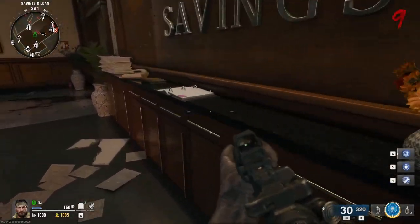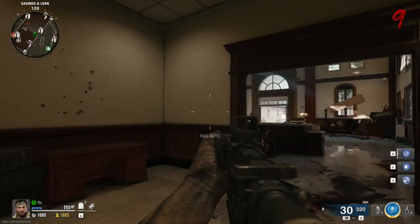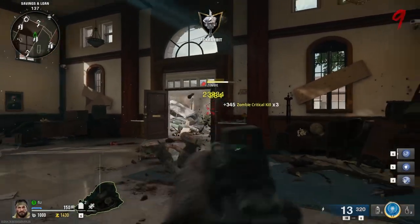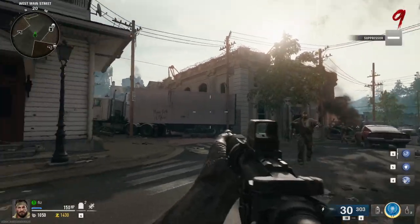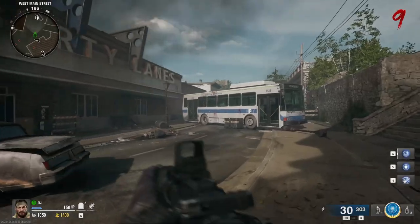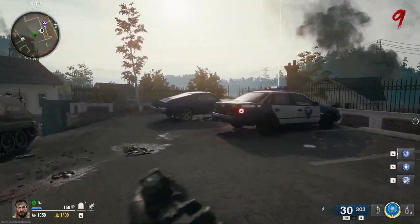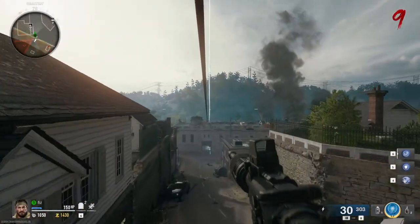There must be stuff in here somewhere. There's a vault — enter the vault combination. Where the hell do you get the vault combination from? I need to figure out more about these purple aether shroud cloud things and what they do as well. We should be able to open this from here, which lets us zip all the way back to the start.